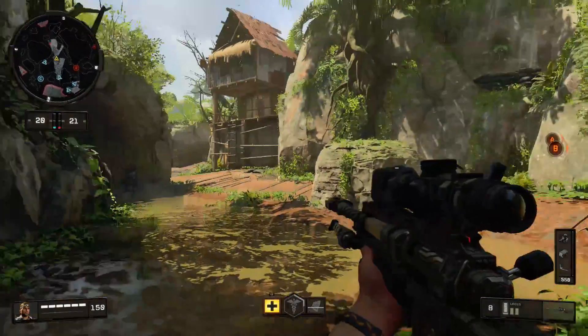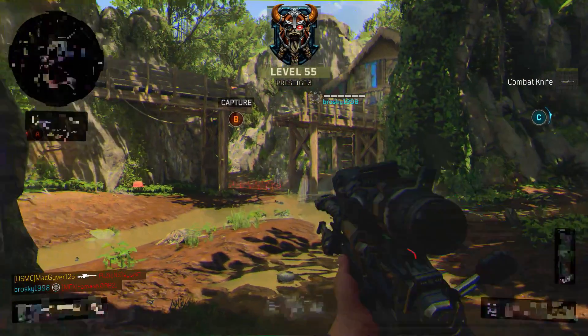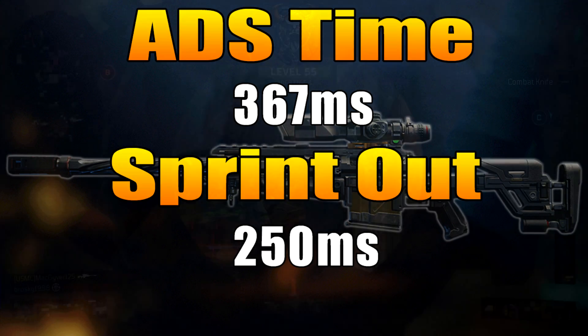The last two stats are the sprint out time and the aim down sights time. The ADS time is 367 milliseconds — a bit of an odd number, but it's actually the best out of both the Koshka and the Paladin, though it doesn't have quick draw like the Koshka does. The sprint out time is also best in class at 250 milliseconds, and with Gung-Ho that drops down to 200 milliseconds.